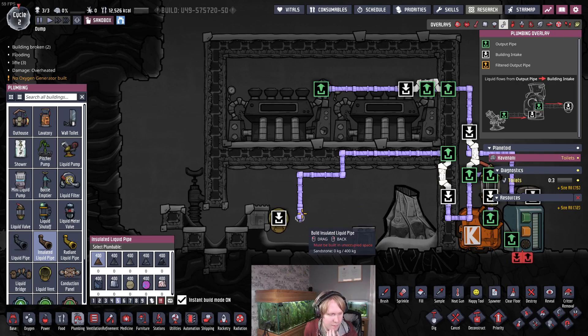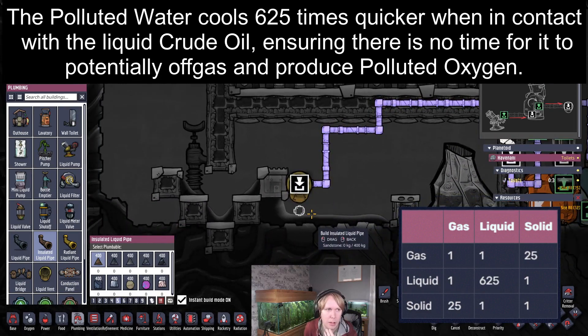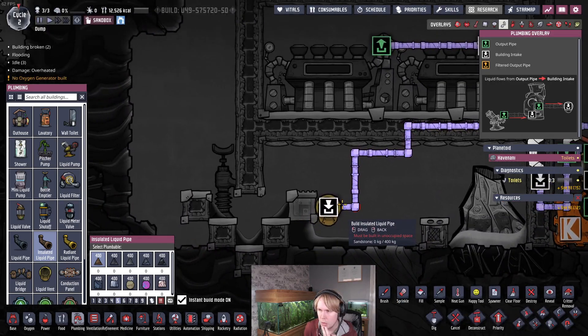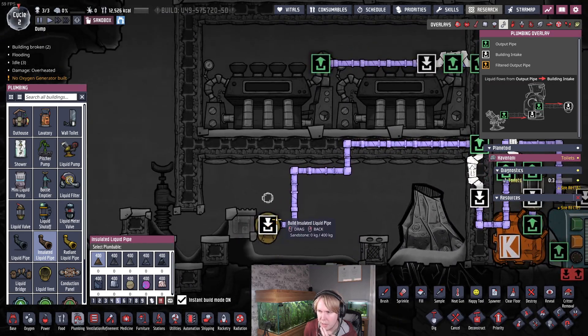We're going to feed it to the vent — this will dump the water on the oil. It's important to note that liquid-to-liquid contacts in this game have 625 times the thermal conductivity of other interactions. Solid to gas is a 25 times multiplier, but liquid to liquid is 625. Any water we put in here is going to boil as soon as it comes into contact with the hot oil. That's what you want.